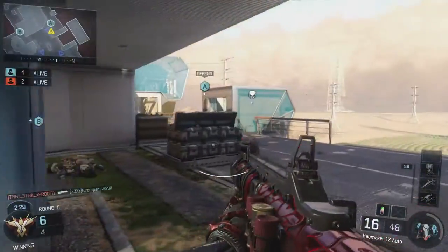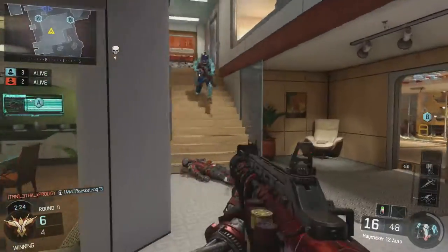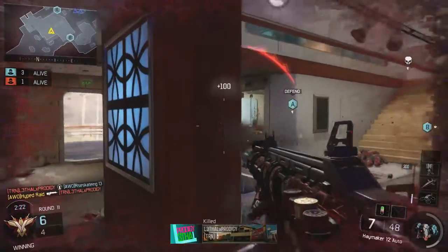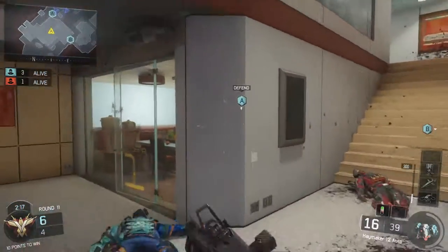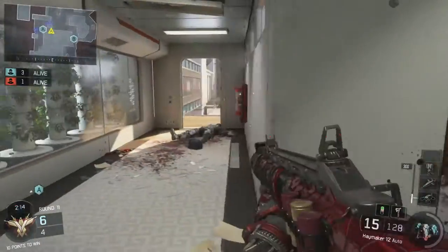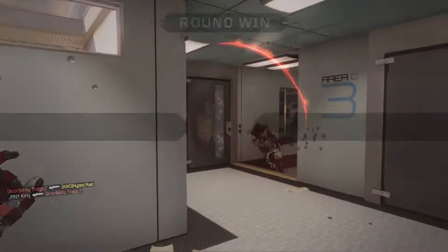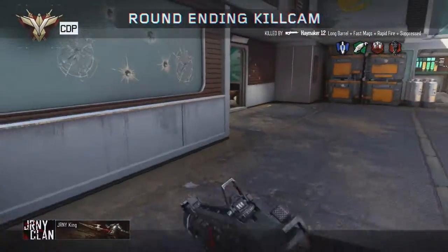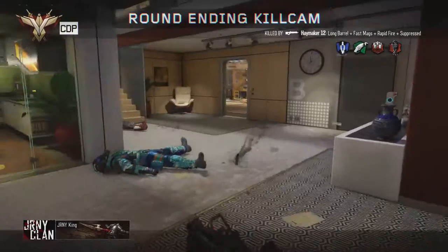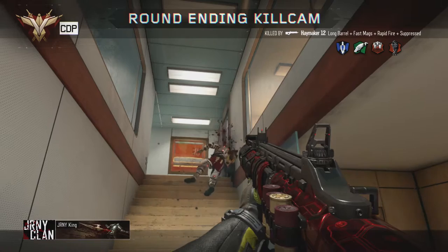Today we are playing what I call S&D Hell. We'll be using the Haymaker 12 — suppressed, rapid fire, and a lot of other settings. But the main part is that we have health set at 200 with this gun, so there's quite a bit of shooting. I thought ammo was going to be a problem, but surprisingly it wasn't — you do have Scavenger. It was very, very fun. We actually played three complete games tonight, which took about an hour and 30 minutes or so.